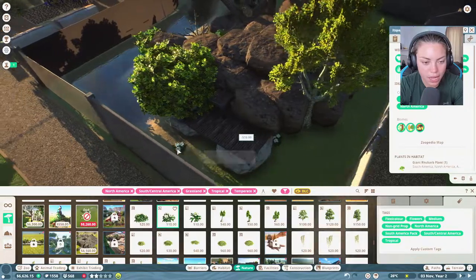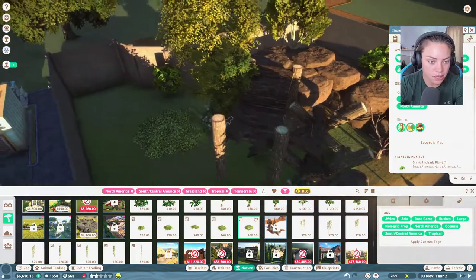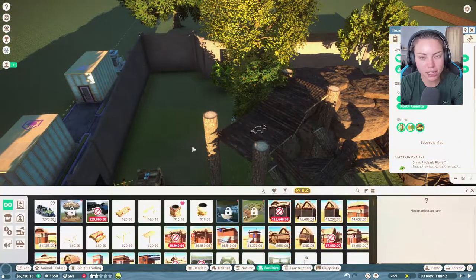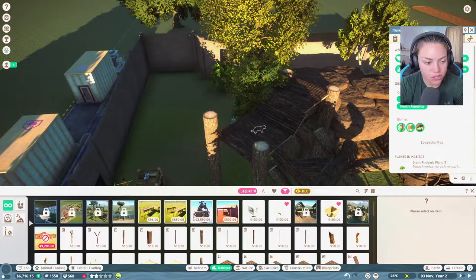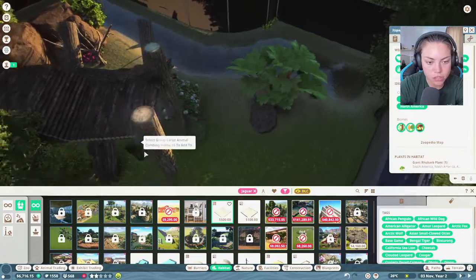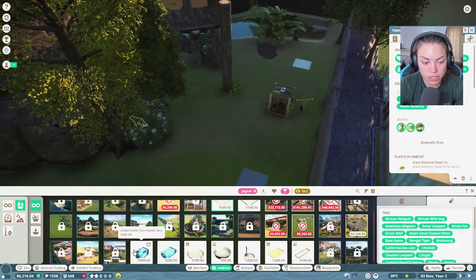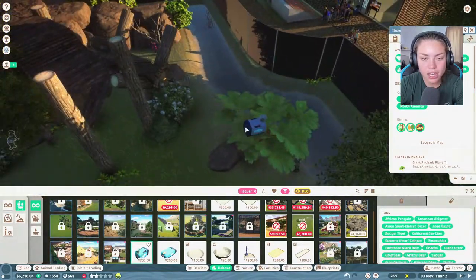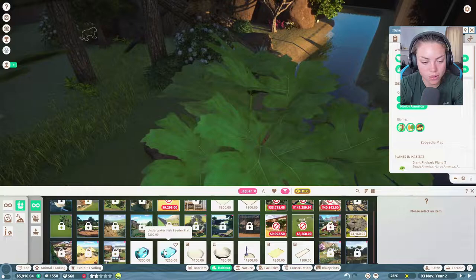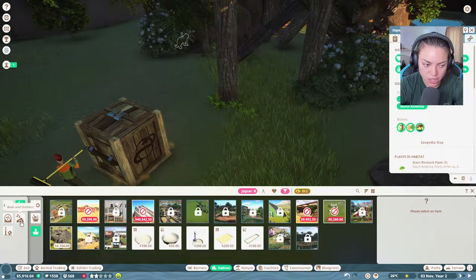We'll put a little holly tree in there, and add more trees around the back. Just hoping none of them are climbable. Oh look at this - new plants! Planet Zoo, you spoil us. We're definitely going to need space for their enrichment. We need a large food tray - we'll put one in. They've got water but we need to make sure it's clean. We have an underwater fish feature - cool!